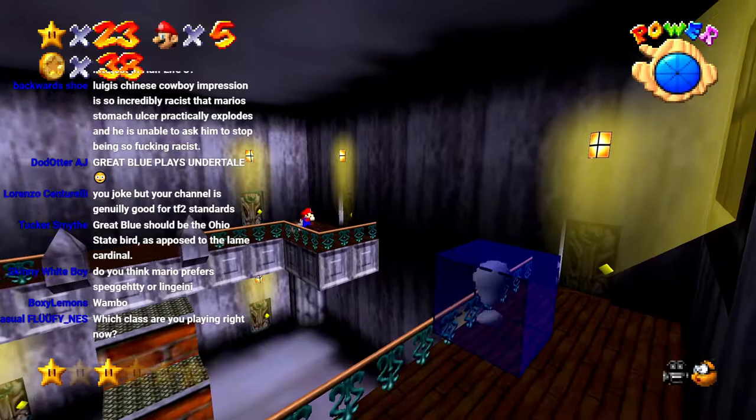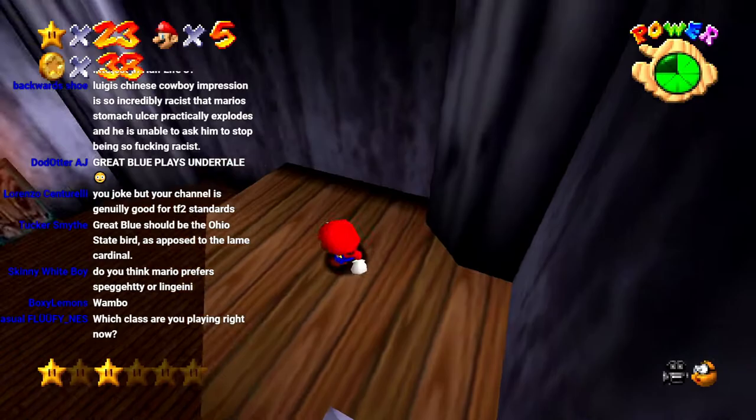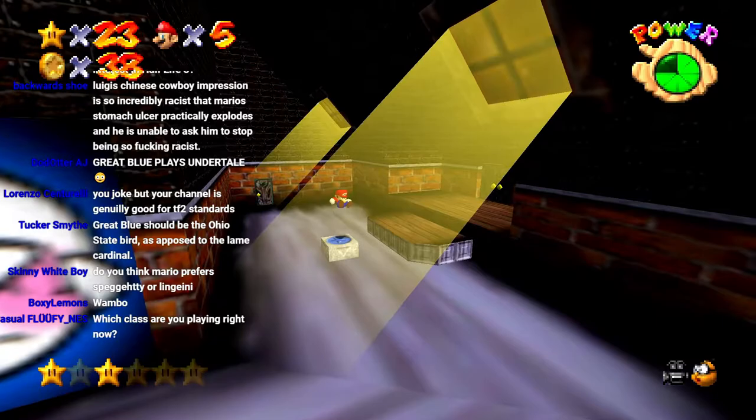What class are you playing right now? This is Scout — you can see because I can double jump. It was just like — oh, the books are gonna eat you! Oh God. This is why I don't go to the library. This is why I never read. It's because homeless people smell bad. Are there homeless people at your library? That's kind of a problem.